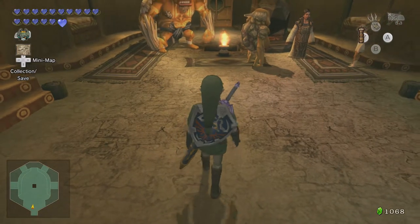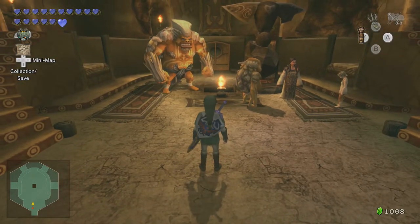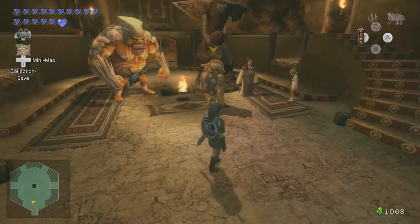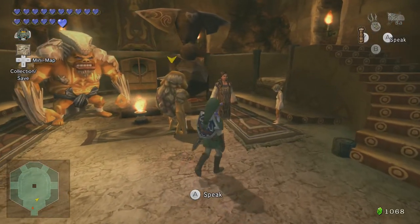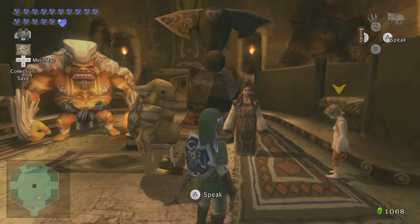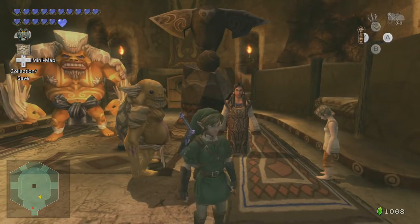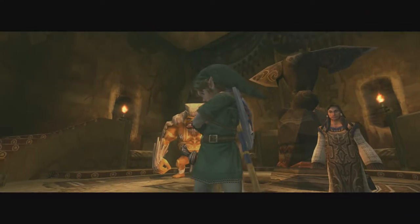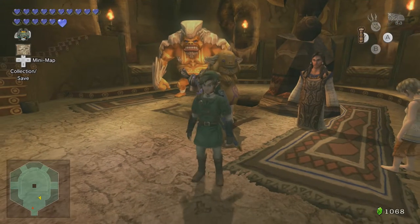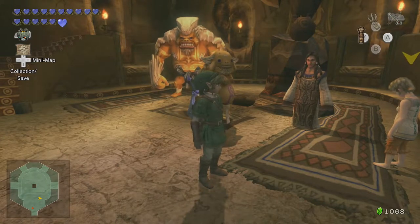Hi everybody, and welcome back to Twilight Princess HD. In the last episode, we discovered a way to restore Ilya's memory — to retrace her steps from where she lost her memory back in Castle Town. We found this wooden statue, this carving, and hopefully by showing this to Ilya now, she will remember something else.